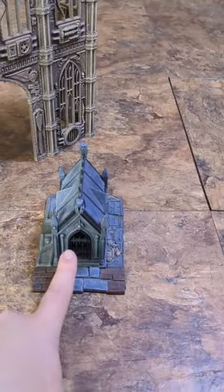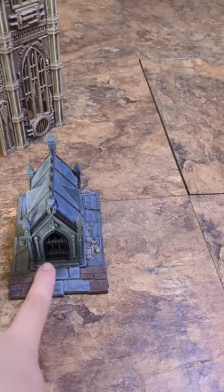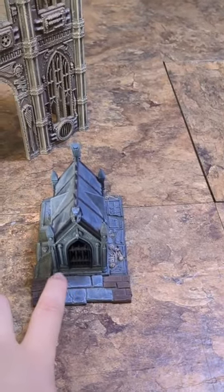Some pieces, like this little crypt here, will have an easily defined footprint, so you know what being wholly within means — every piece of the base will be on the footprint.